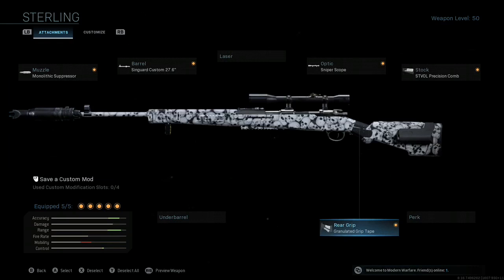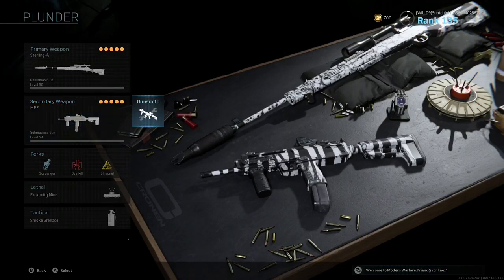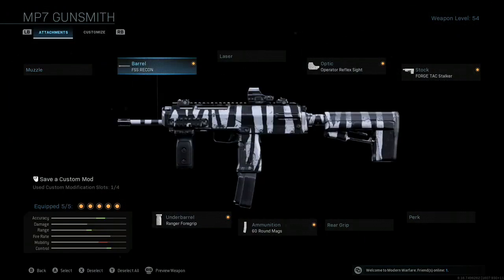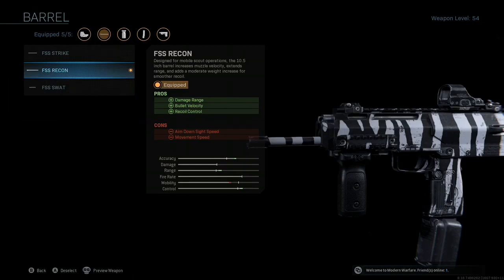It's not close range at all. I mean, you could use it close range if you wanted to, but I wouldn't. So next we have an MP7, which is a submachine gun. For the barrel, FSS recon, operator reflex sight, forge tack stalker, and for the barrel it's damage range, bullet velocity, and recoil control.